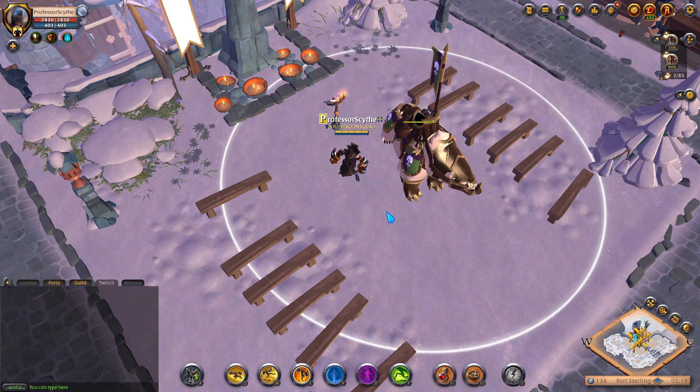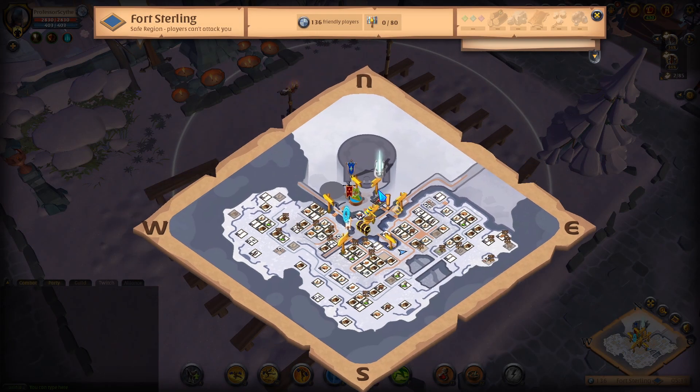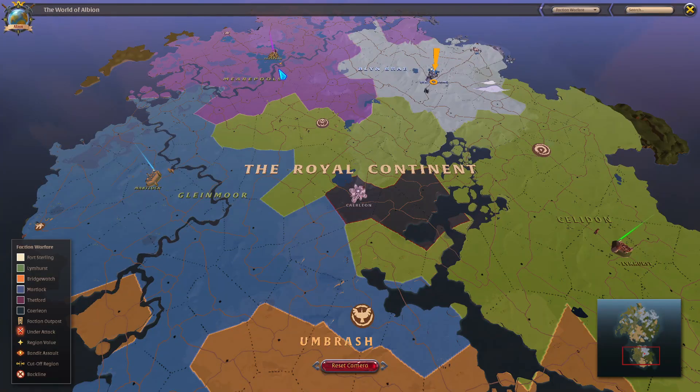The first thing we're going to go into is how to faction flag. If we open up our map, I am in Fort Sterling, and if we zoom in here we can see that there is a faction enlistment symbol. Mine is a white flag with a silver hammer — that's the symbol for Fort Sterling.